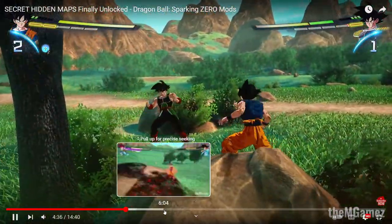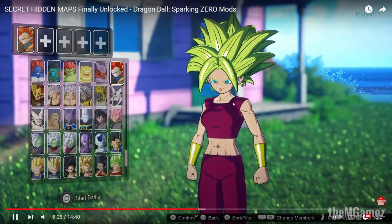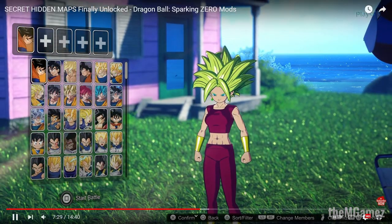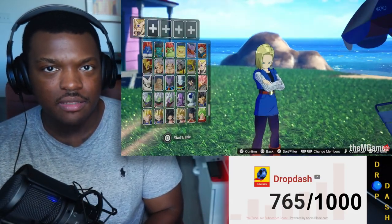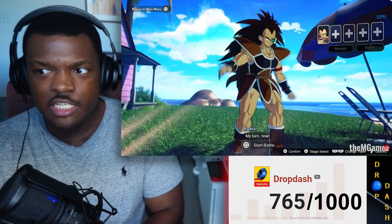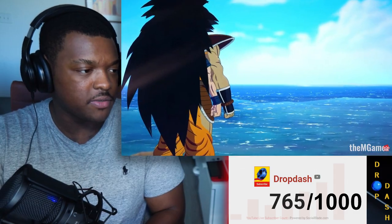There was another stage — I think he goes to Kame House. The man goes to Kame House on the next one. And this stage is literally in the story mode. It's literally in the story mode — we've seen it in the very first cutscene during the Raditz arc or whatever. It takes place here, so just make it into a stage. But I'm not complaining, let's just get right into it.